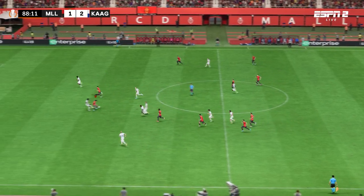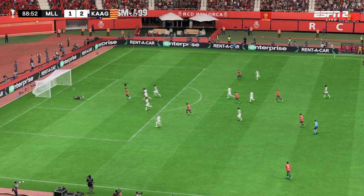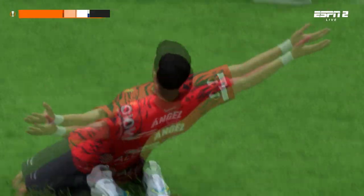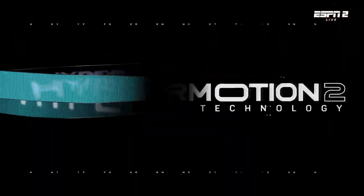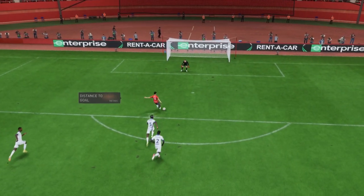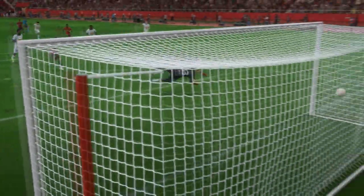He's given it away, and he's broken free — a goal! That levels it in the closing phase of this game. As you can see, the weight of the through ball is key to this goal. Then, through on goal, he just goes for power and smashes it past the keeper. There's no stopping that. What a great finish.